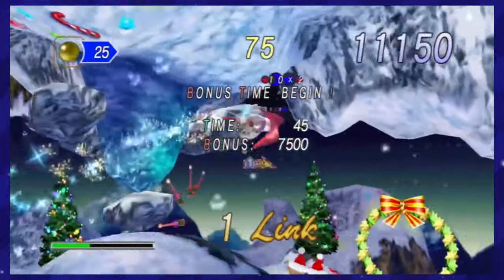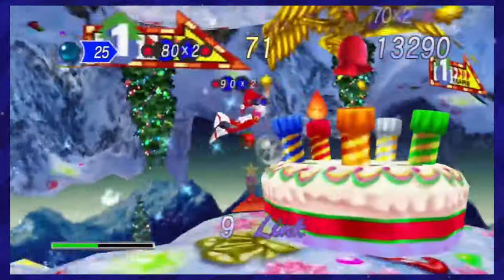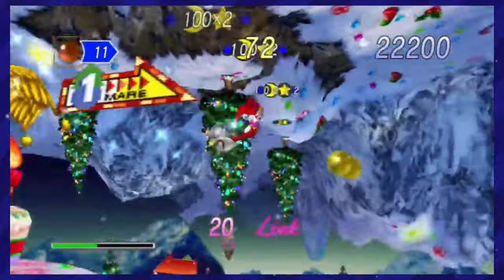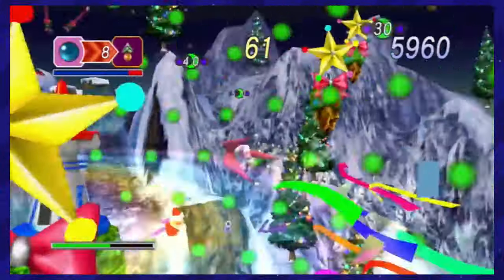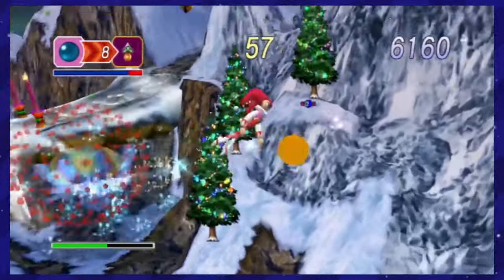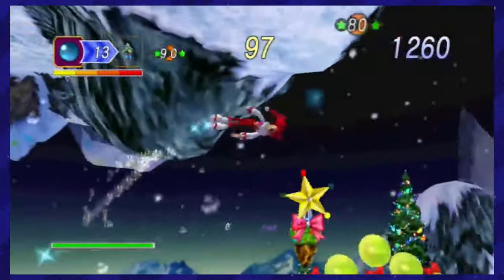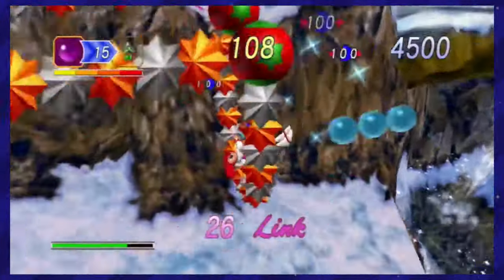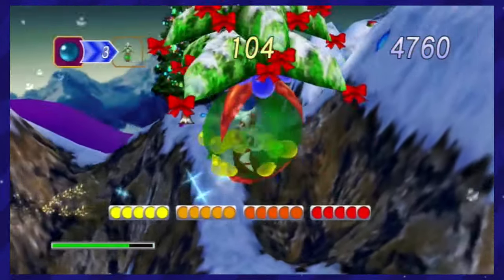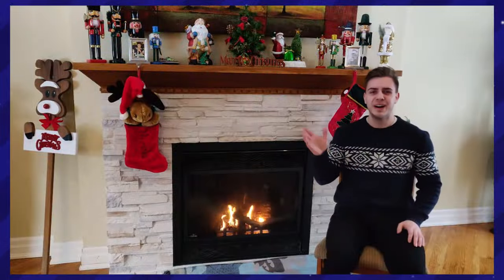Christmas NiGHTS into Dreams is an extra disc that contains extra levels for the game NiGHTS into Dreams, but as the subtitle states, it has been completely Christmas-ified. You'll be flying around in some dream world, and it's almost like every Christmas item is being put in front of you to fly around in. You'll be ringing bells and flying through wreaths in these fast-paced fun stages, and you beat the stages by collecting Christmas bulbs and then placing them on a Christmas tree end goal. This is just good, simple, classic Christmas fun.